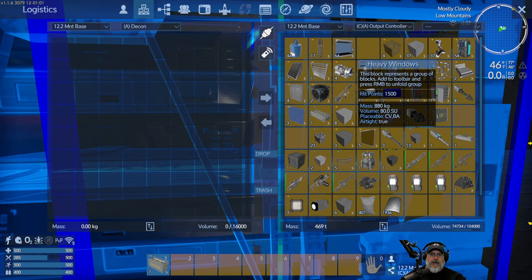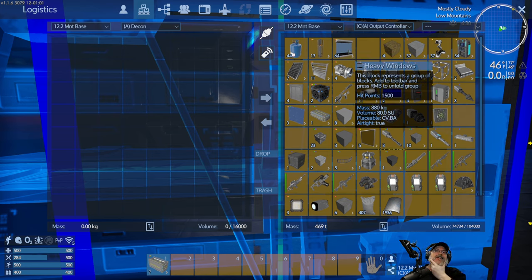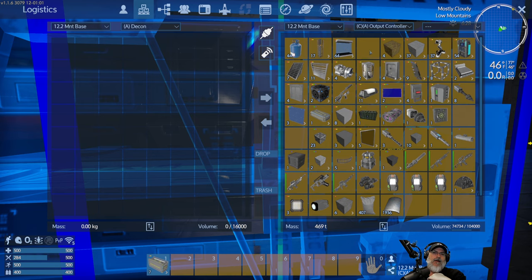We might run into a problem with power because I think we only have one small generator on this base. The game will let us know if we're overdoing it. We can shut it off and put another generator down if we need to. I don't know that I need 64 heavy windows - that's a lot of windows. If all goes according to plan, what I hope is going to happen in this series is that we will eventually find a really cool place to build our permanent base somewhere off in the stars.